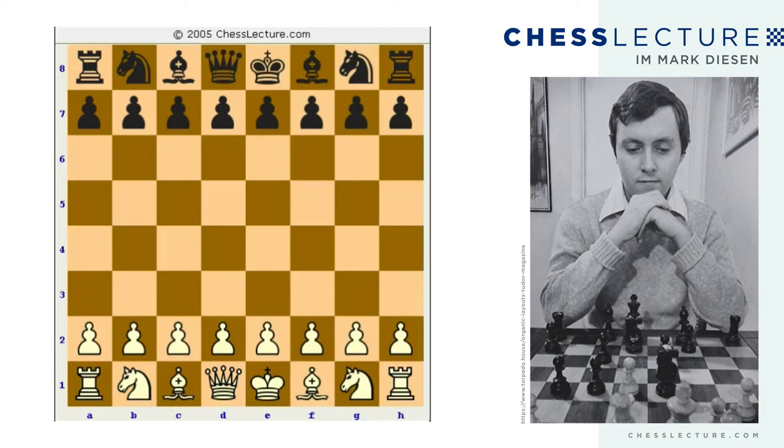The Noteboom Variation is named after a Dutch player, Daniel Noteboom, who died at a very young age of 21, and he regularly essayed this variation.